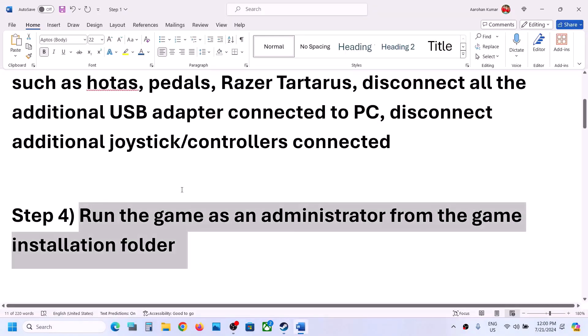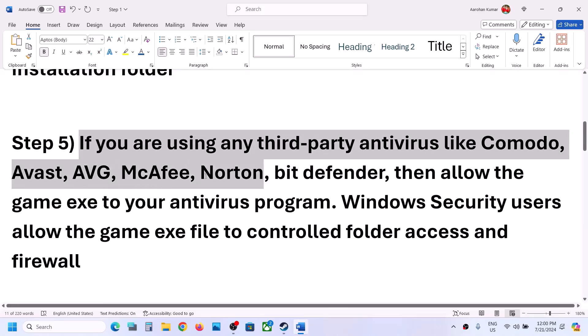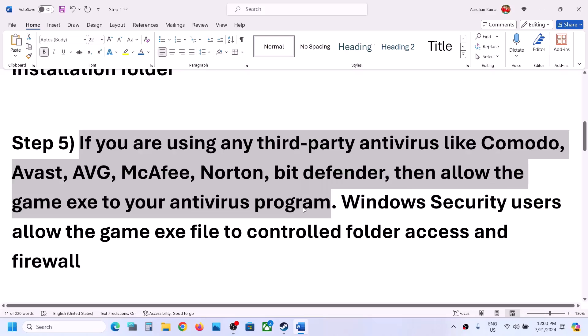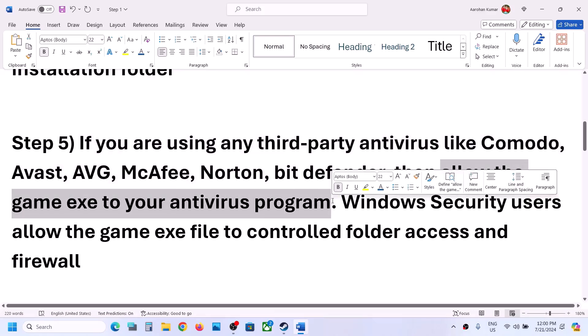The next step is to handle antivirus settings. If you are using any third-party antivirus like Norton, Bitdefender, or McAfee, allow the game EXE file in your antivirus program. If you are using Windows Security, open Windows Settings and go to Privacy and Security.